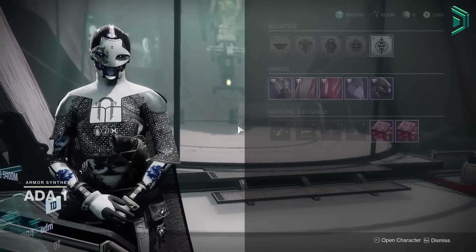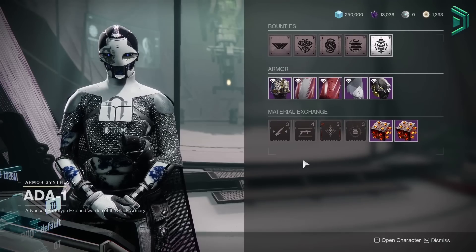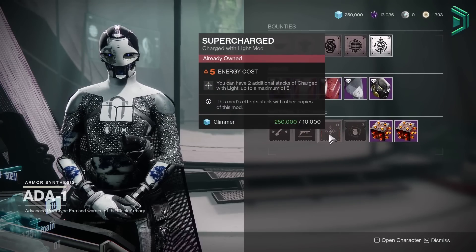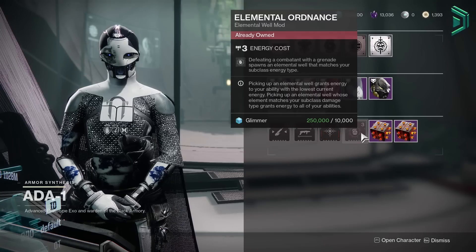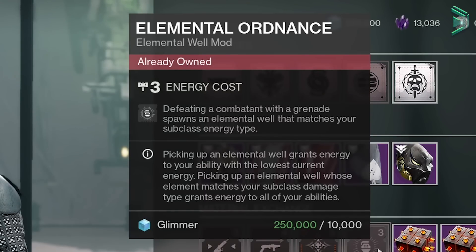So today Ada has 2 mods you want to grab right now, which are definitely worth grabbing especially for arc 3.0. The first mod is Supercharged — pick this up because it works really well with a lot of charge light builds. The second mod is Elemental Ordnance — pick this up for your new arc 3.0 builds next season.